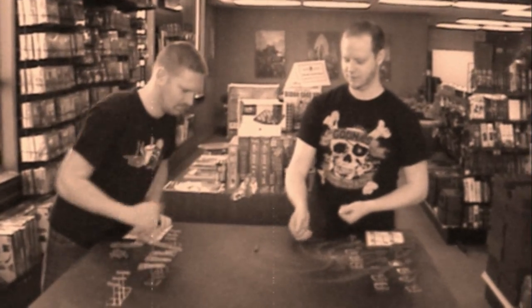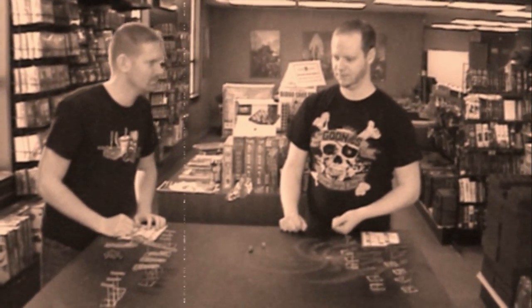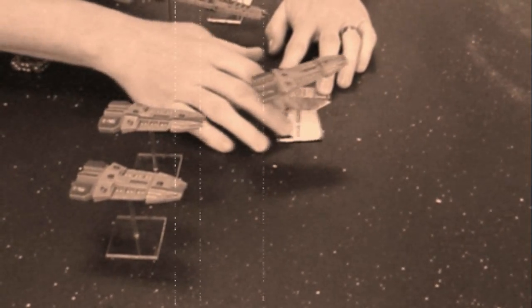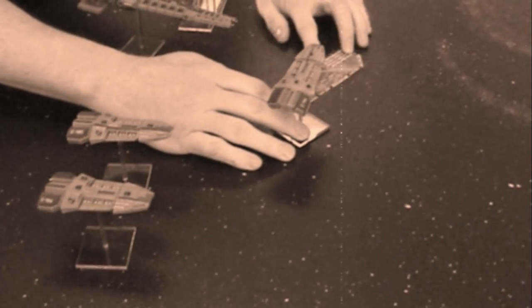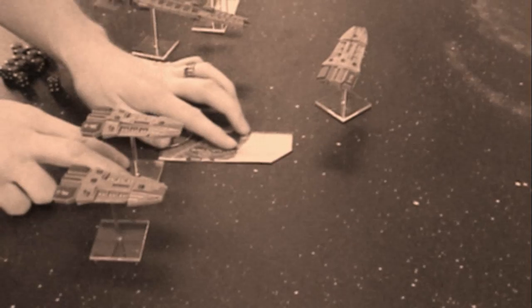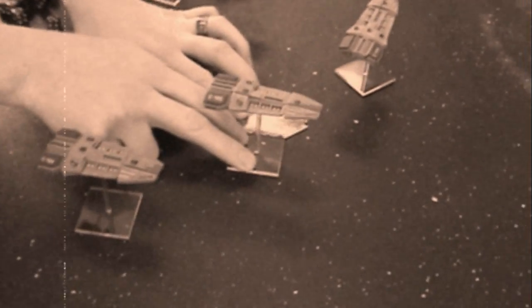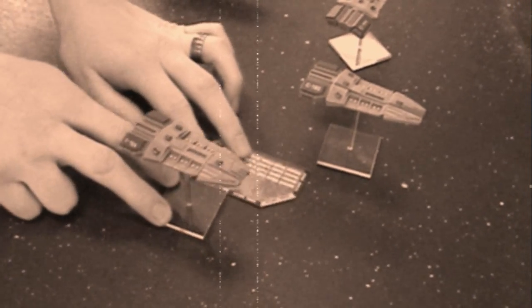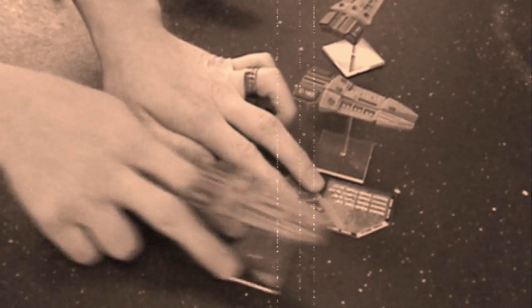Let's check in with the game. Rob and Chris have deployed their ships and will now roll off to see who will go first. Rob wins the dice off and gets the first activation. He has chosen to start with his squadron of cruisers. He moves all three ships in the squadron, one at a time, towards his opponent, using the template to make any turns he wants. Note that all of the ships do not necessarily have to go in the same direction.